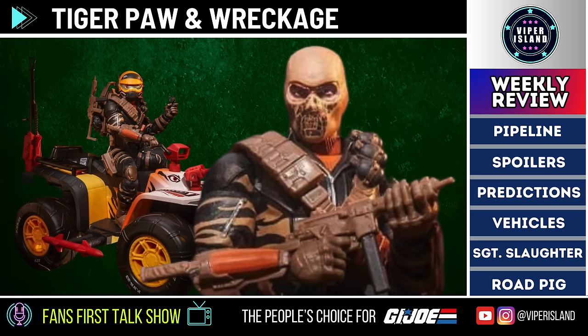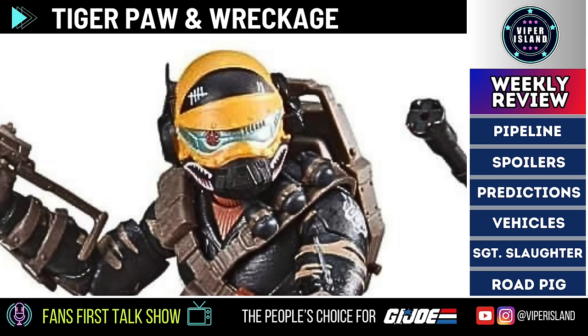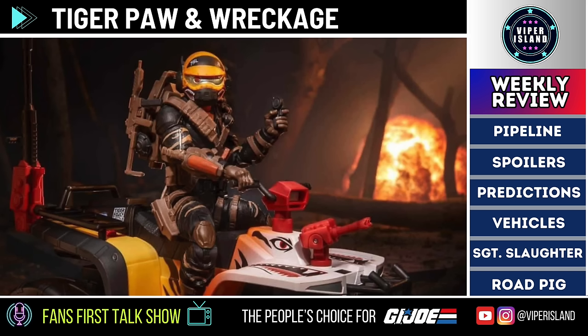Wreckage has a subtle orangey-brown tiger stripe pattern on his black outfit with brown secondary gear, orange highlights, and an orange undershirt. He's wearing a tan-colored balaclava covering his head, with a dark camo design painted over his mouth and nose using tampos to give him an intimidating skull-like look, similar to characters in the Call of Duty video game series. His helmet is yellow and black — a reuse of Clutch's helmet, the same as Night Force Shockwave. It fits over Wreckage's head without removing it. The visor is green with a red tracking device built in, and there are seven tally marks scratched into the top of the helmet.